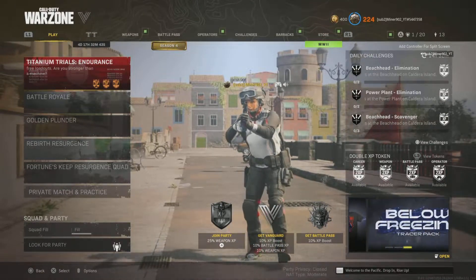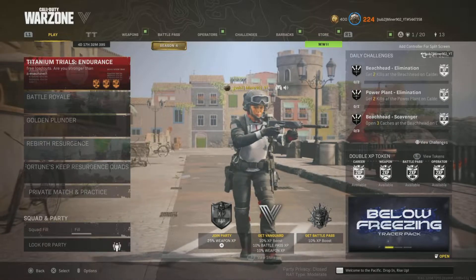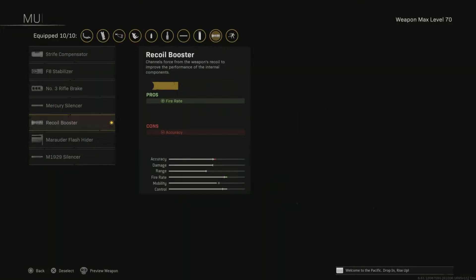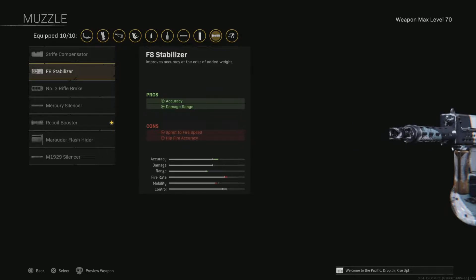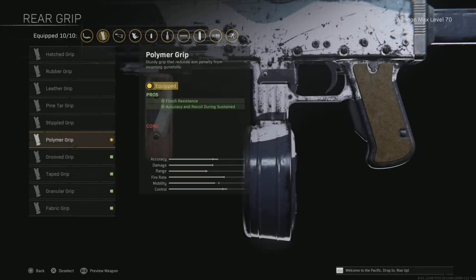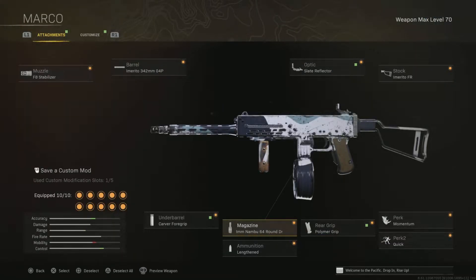Welcome back to the channel. In today's video we're going to be using this low level Marco class — it's actually really good. It's the class I used to get my gun to max level. This is the loadout; I haven't changed it much except the recoil booster I put on later, but I was using this one in the actual gameplay. Everything else is basically from the beginning, so yeah, this class is not bad.